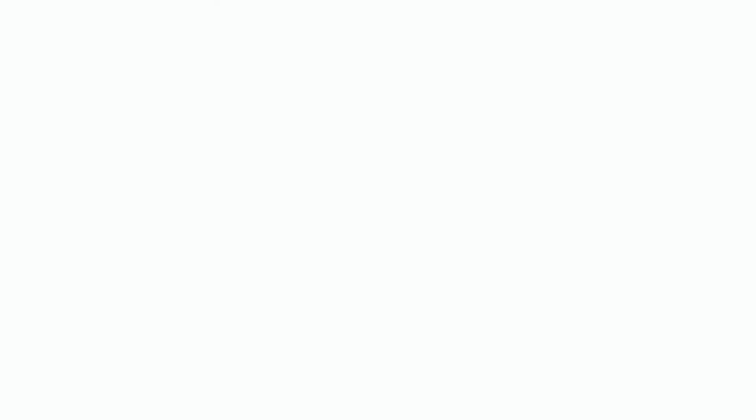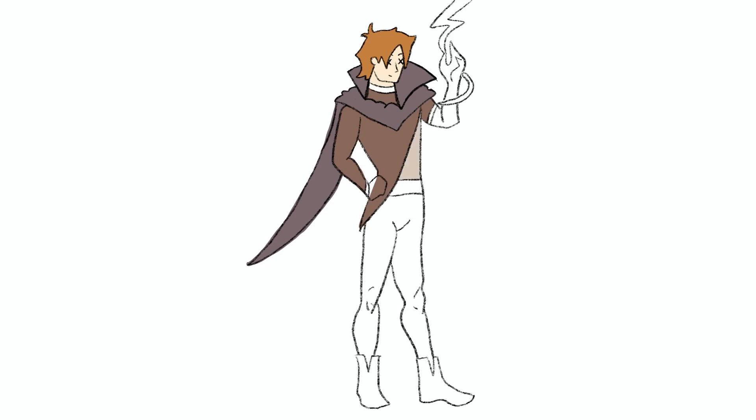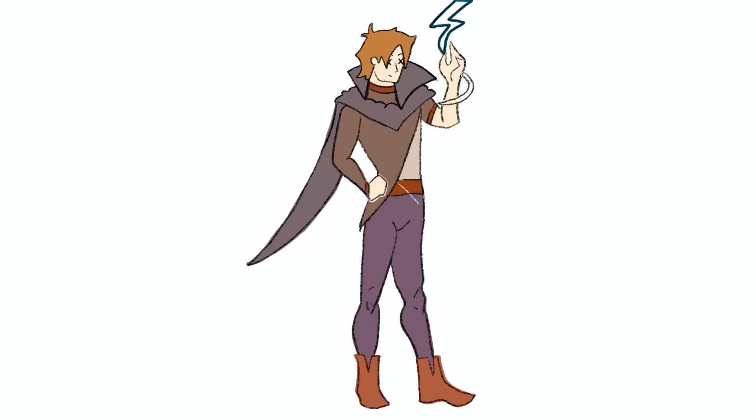Base skin Luca already has the ability to control and manipulate lightning. But let's be real — that doesn't make any sense. That's why it would make more sense if we made him a costume showing his magical prowess of that element. Mages and sorcerers are usually smart, cunning individuals, and since Luca is a decoder, he's probably a big smarty himself. Plus, he already has an affiliation and sort of control over lightning. If he lived in a fantasy RPG world, he just might be the best lightning sorcerer anyone has ever seen.